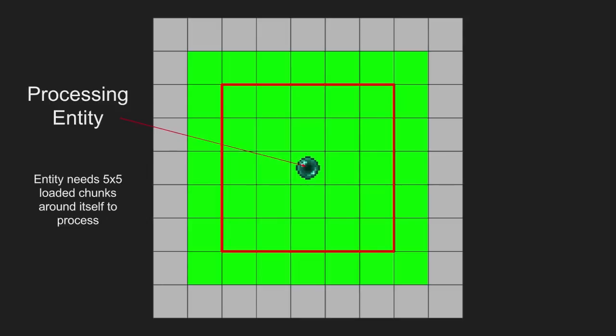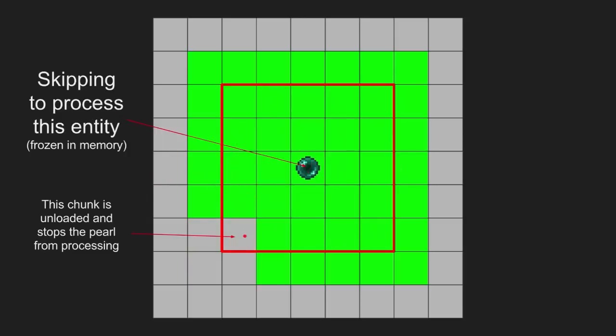Entities themselves check around themselves if any neighboring chunk is unloaded. If this particular pearl has no unloaded chunk around it, then it processes. But if a chunk in the corner gets unloaded — say because of an autosave — the pearl becomes stuck in memory. It can't process, it just gets stuck in space and sits there. You can reload this chunk by any means, redstone or anything like that.